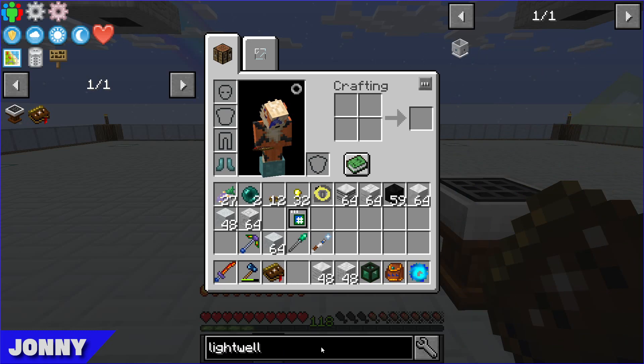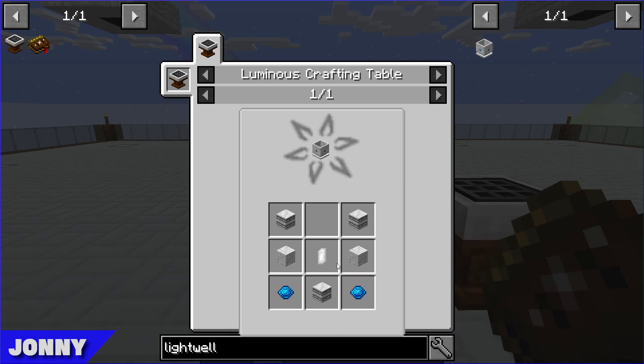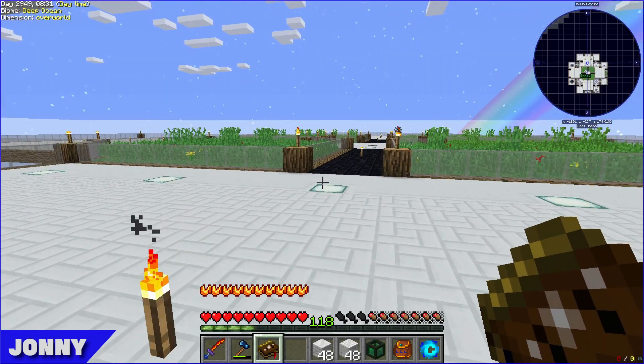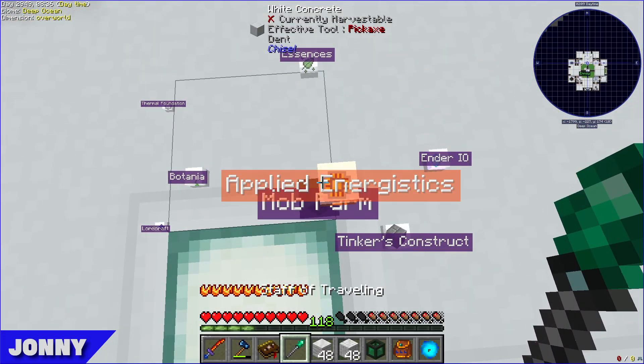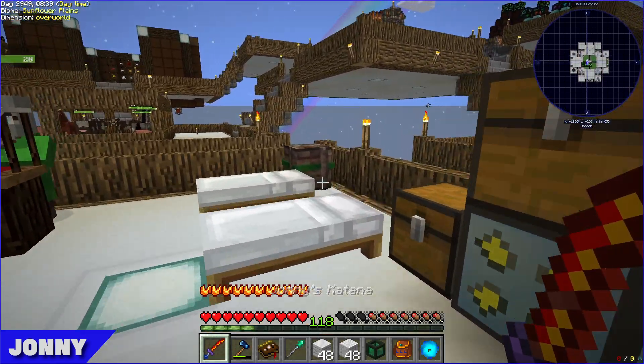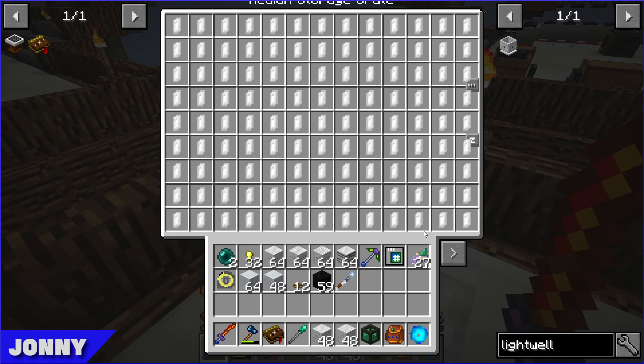Light wells essentially allow you to break down rock crystals and turn them into liquid starlight. They check the recipe — they need rock crystals, which they have a reasonable number of in their storage crate. They decide to make four light wells.